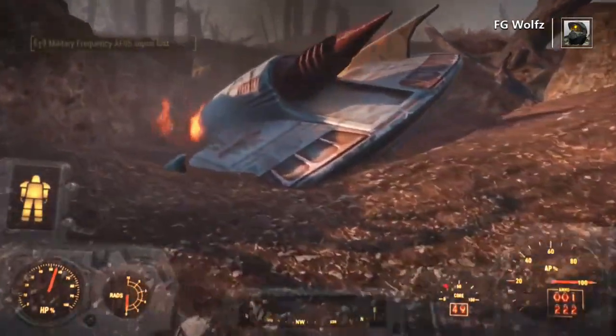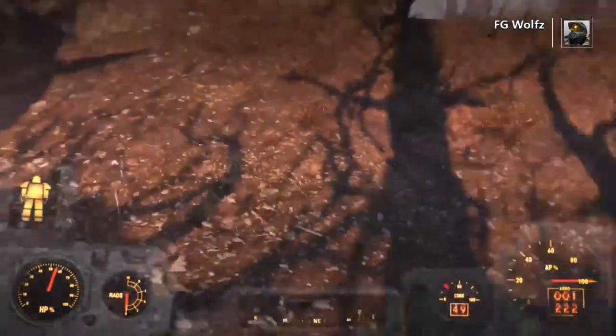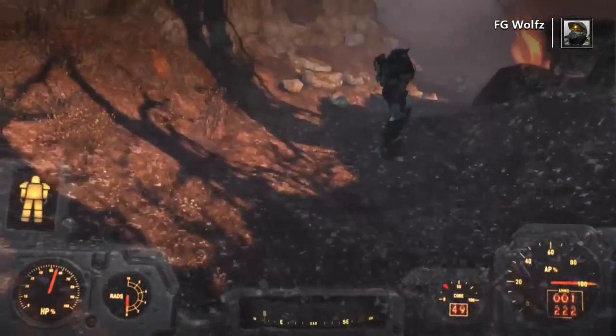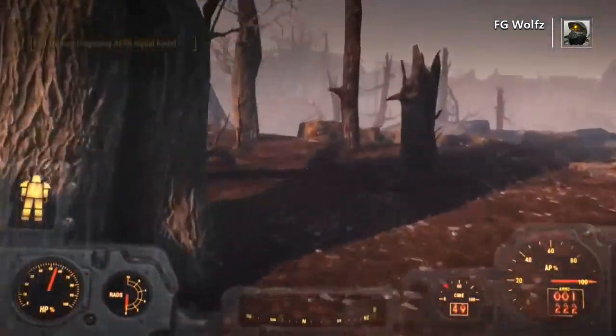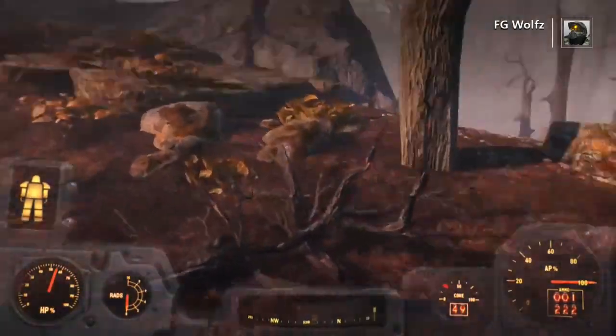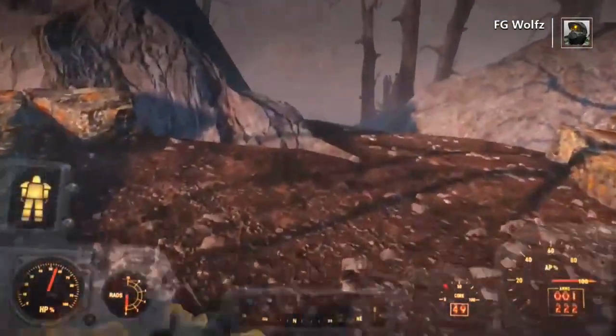As you can see, here is the crashed UFO. You might be asking yourself where the heck is the alien blaster — well, it's not here, that's for sure.